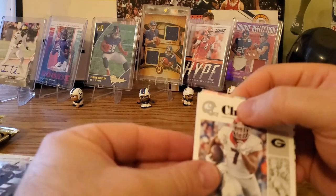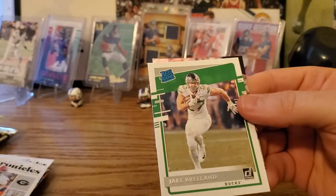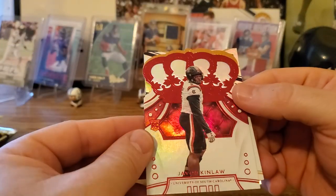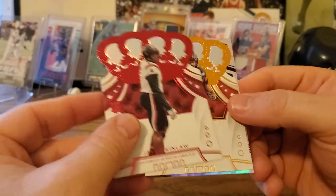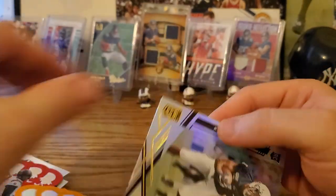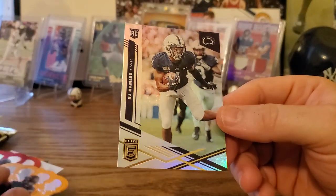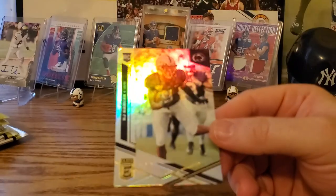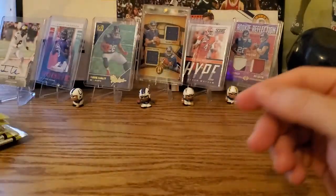DeAndre Swift, Donruss. Drake Breland. Javon Kinlaw, another Crown Royal. Zach Moss Crown Royal. And KJ Hamler again in the Elite with a holographic finish.